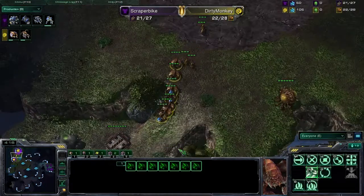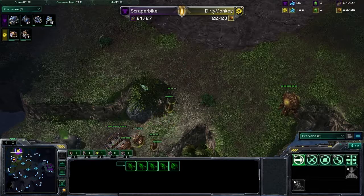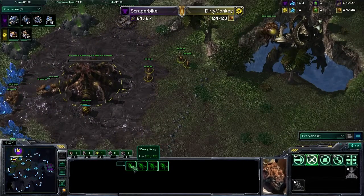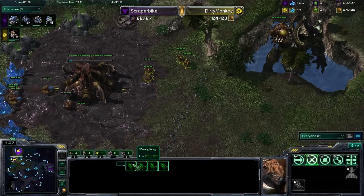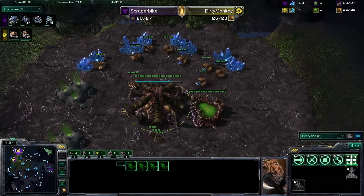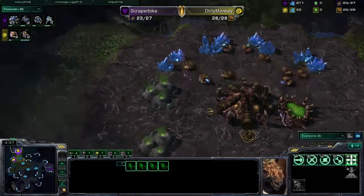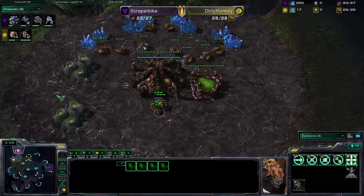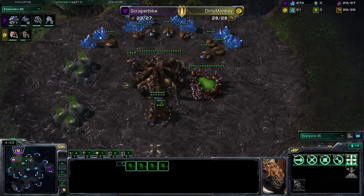We do have a good drone transfer here as well as four zerglings cruising out across the map. They're going to camp at the natural and use those for a little bit of map control — that's usually what Zerg players are doing these days. Sorry about that, alt-tabbing while I was moving the screen.